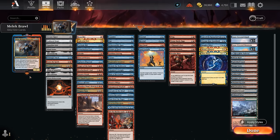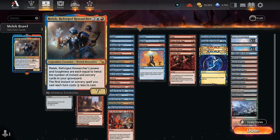Hello and welcome to another Brawl Games video. Today we're going to look at a blue-red spells deck featuring Malek, Reforged, the Researcher as our commander. This five-mana weird detective has power and toughness equal to twice the number of instant and sorcery cards in our graveyard, and the first instant or sorcery spell we cast each turn costs three less — applying both on our turn and the opponent's turn. Our deck aims to close out the game with Malek, which will grow quite large.